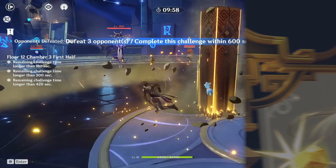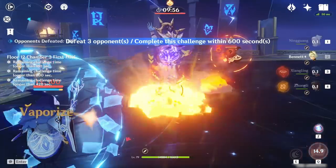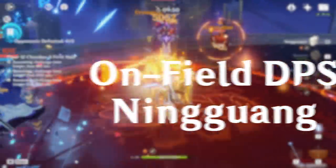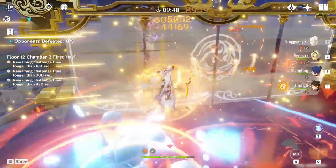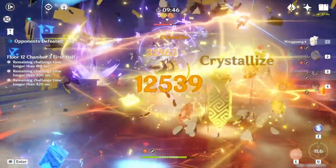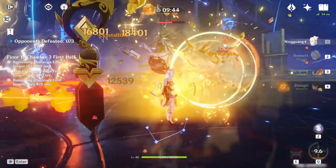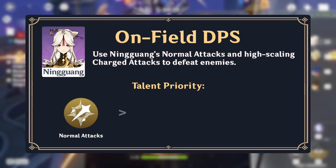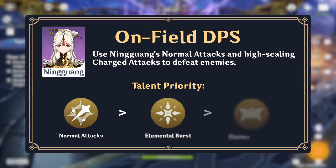Ningguang can be played in two ways: as an on-field DPS and as a quick swap DPS. As an on-field DPS, Ningguang spends most of her field time utilizing her normal and charged attacks, while using her elemental burst and skills whenever possible. Because this playstyle relies heavily on her normal and charged attacks, her normal attack talent should be leveled first, followed by her elemental burst, then her elemental skill.